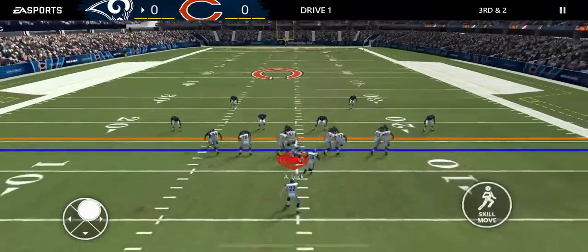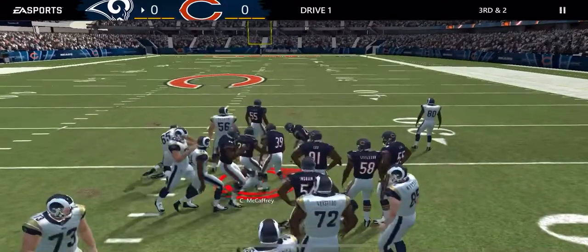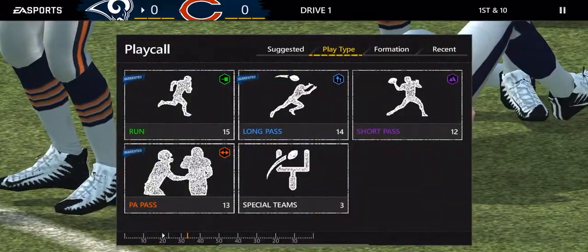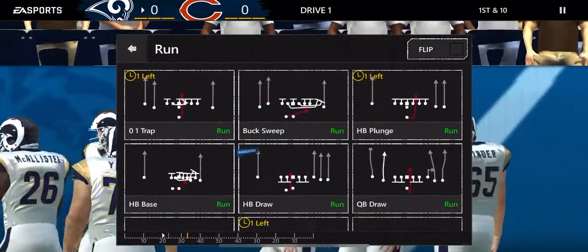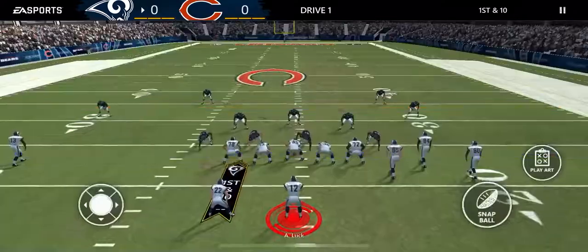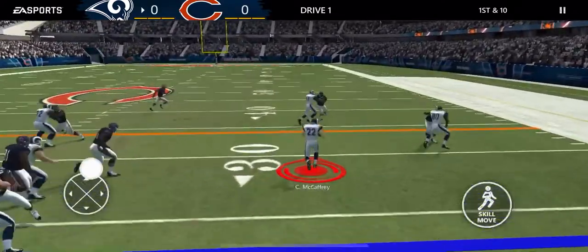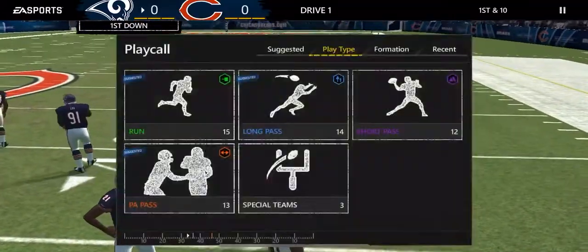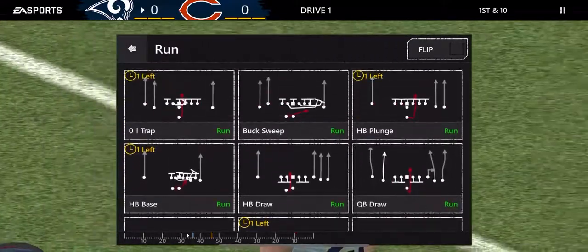I'm going to go ahead and use one of my dives to try to pick up the first down - and there we go, easy first down. The reason I did that instead of the regular fullback dive is I'm still testing his defense to see what I'm seeing. I'll go with HP base, pick up that block, and not do anything fancy - just run for the first down.